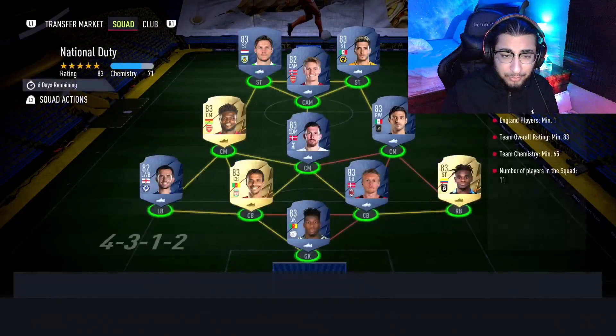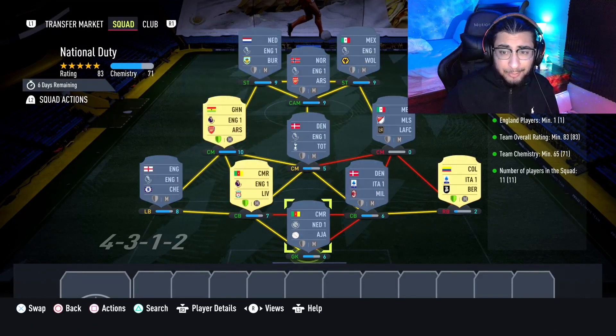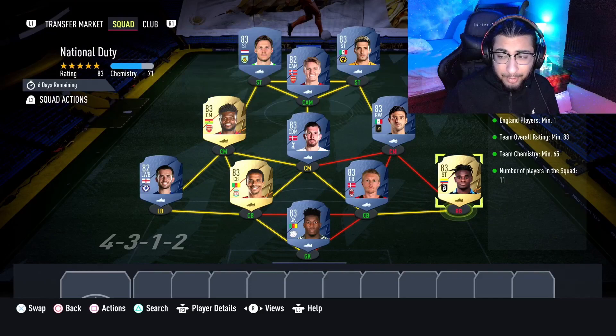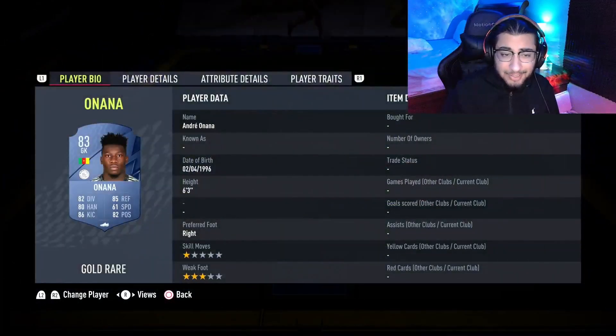Let's move on to the next one, which is the National Duty section — this costs 10,000 coins to complete. No loyalty is required. Even though the right back Zapata, left center back Matip, and left center mid Partey do have loyalty, it does not affect this SBC whatsoever. Here are the players I used.